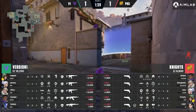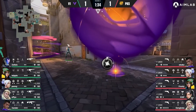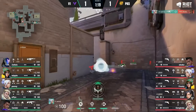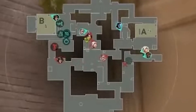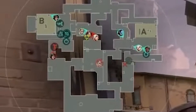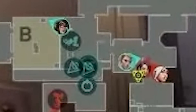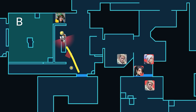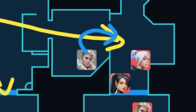The barriers drop and Version 1 takes A main control with their KO knife and one-way smoke. This lets Penny walk up into an off-angle, which eventually results in a kill on Skuba. Knights are down a player and have no info towards the A side of the map, so they want to make something happen fast before V1 rotates or flanks. Knights walk up mid — they want to do a market-heavy B split. But look at Version 1's setup: Whoopi has a turret on switch. This turret not only sees into B main but also sees into mid, and because it's positioned a bit further back, it takes first contact in market, allowing Effie's to peek off the turret.